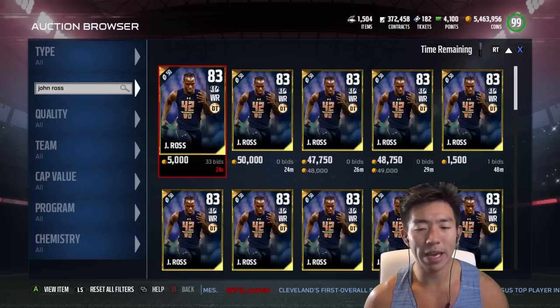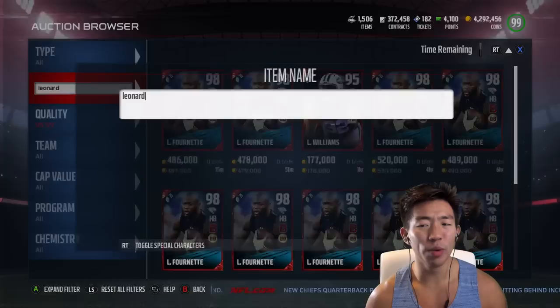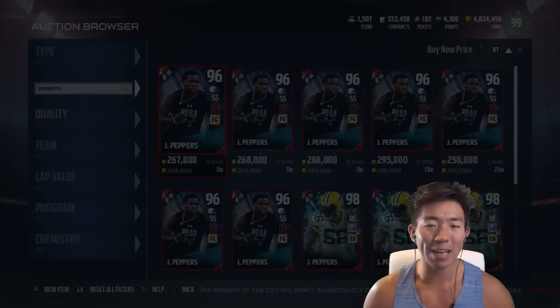Who else should we get? We'll get Leonard Fournette and probably one more guy. 474,000 — ain't too shabby. Who else do we go with? Do we get Jabril Peppers? I think that'd be beautiful. How much does he go for — 268? Not bad. We're gonna pick them up and check out their stats after we put them in the lineup.